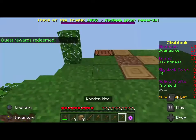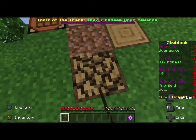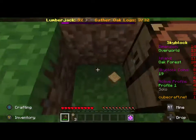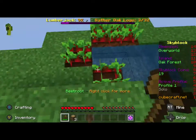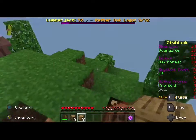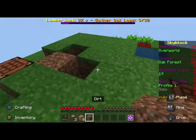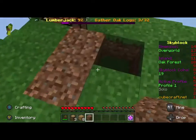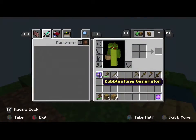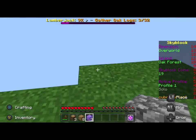Craft a furnace. OK, first thing I need is a chest. I think tick speed is up on this server because everything is going a lot faster than usual. I'm going to place down these cobblestone generators. Where should I put them? I'm going to put them over here - 1, 2, 3.